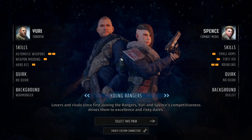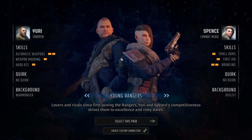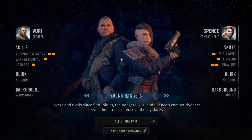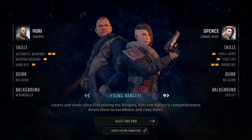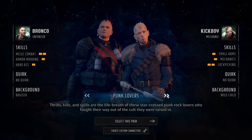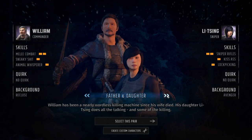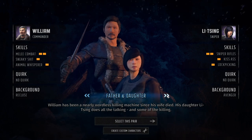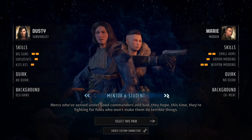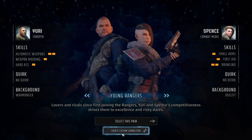The first thing you're going to do in character creation is potentially select a pair of premade characters. You can pick some premade duos the developers have made: the Young Rangers Yuri and Spence, Bronco and Kickboy (the punk lovers), the father and daughter duo of William and Lee Sing, the mentor and student duo of Dusty and Marie, and the tech heads of Chris and also Chris.